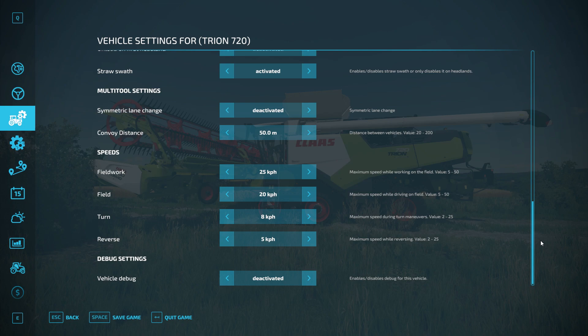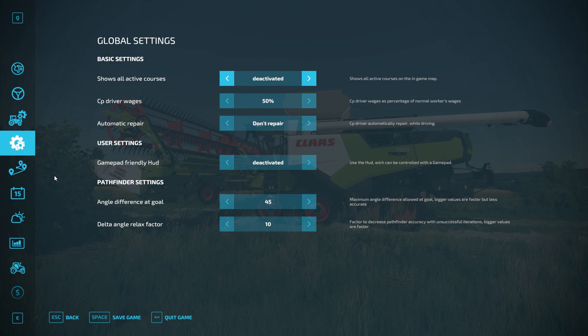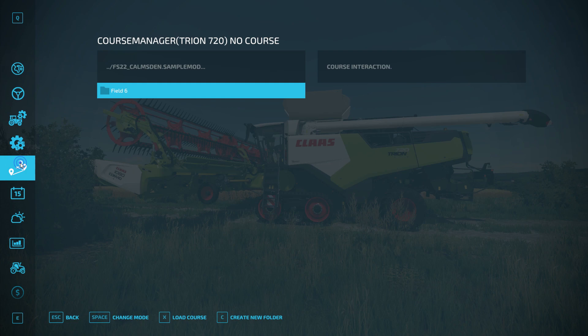'Unload on first headland' - I've got that deactivated. It's supposed to call the unloader trailer on the first headland to come meet the combine, but I've tried that a couple of times and it hasn't seemed to work - it might still be under development. The remaining settings at the bottom I've left as is. In global settings you can show all active courses, set driver's wages - I've got that at 50 - and automatic repair. In the course manager I've set up a specific folder for field six.